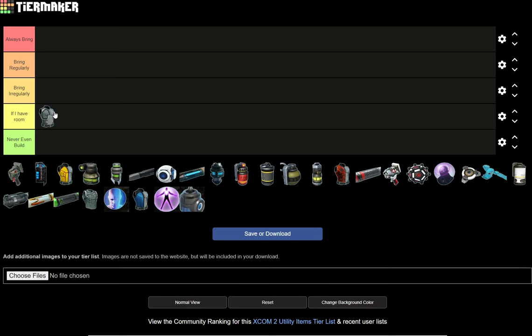It doesn't protect you from having your soldiers spend time in the hospital — they always take time in the hospital after getting hit. That's the price you pay for it. I wish it did; I would probably put it higher. I built it early on and used it maybe a few times on my ranger. But honestly, I barely bring it — not because protecting the soldier isn't important, I just prefer a grenade or almost anything else from this list to fill that slot.